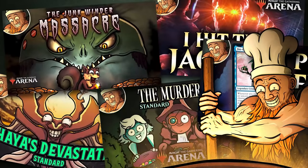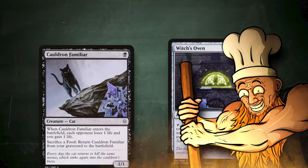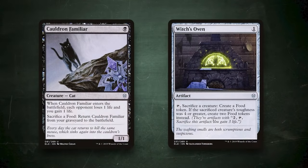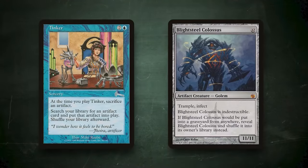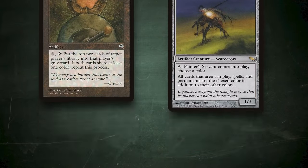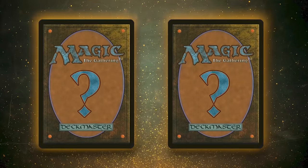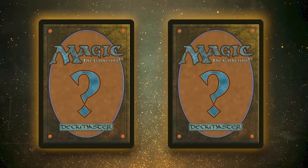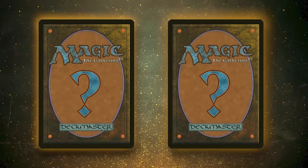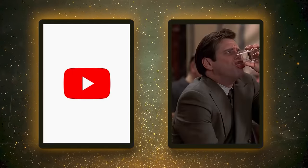If you've seen any of my gameplay videos, you know I love combos. And while sometimes Wizards just throws two super synergistic cards in the same set, maybe even without realizing it, the real cool combos are the ones that utilize cards that were never designed with each other in mind to form an infinite or game-ending combo. The combo pieces in today's video were printed 13 years apart yet work together like they were meant for each other. They go together like peanut butter and jelly, pizza and everything but pineapple, YouTube videos and ad reads.